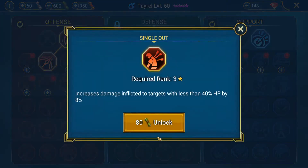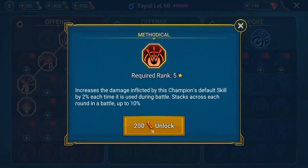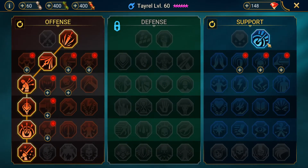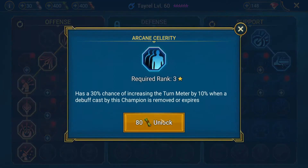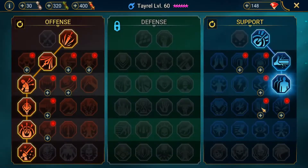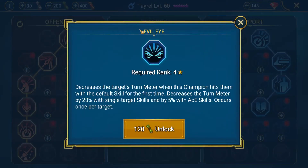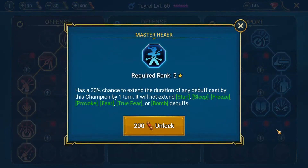For masteries in dungeons I do something like this: he's a single-target hitter, so he's going to move down the left side of the offense tree. For accuracy there's no other path that's really going to help you in dungeons. Lore of Steel is super good for dungeons — things like Fire Knight, Spider as well. Evil Eye is also great.